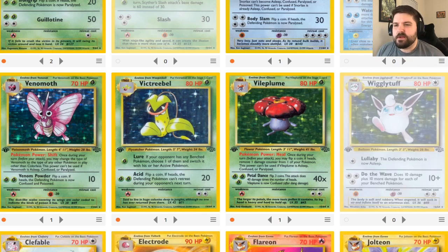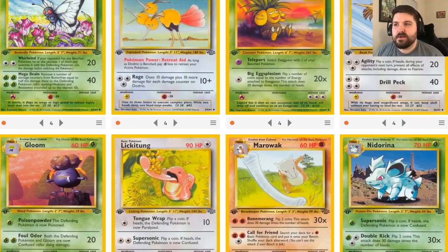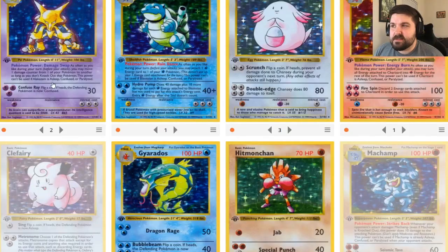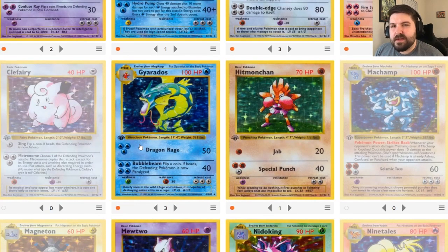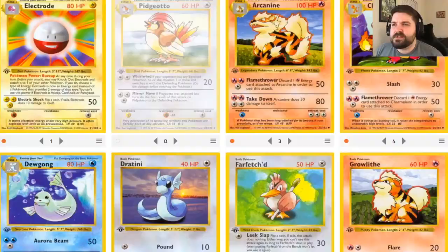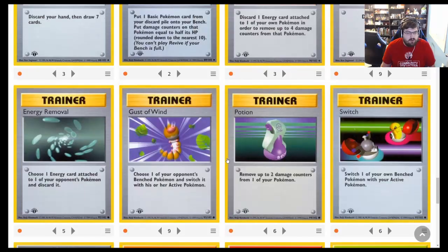The biggest miss is our lack of Wigglytuff — we pulled three Clefables without any Clefas from the previous deck because it was a rare, but no Wigglytuffs, and that deck is probably the best deck in the format. Wigglytuff's Do the Wave does 10 plus 10 more damage for each benched Pokemon, and being able to put somebody to sleep without flipping a coin is very strong. The big issue with running colorless attackers like Stomp Rapidash with Dodrio, Kangaskhan, and Chansey is that we only have two double colorless energy in our entire pool, so it's really hard to accelerate those cards.